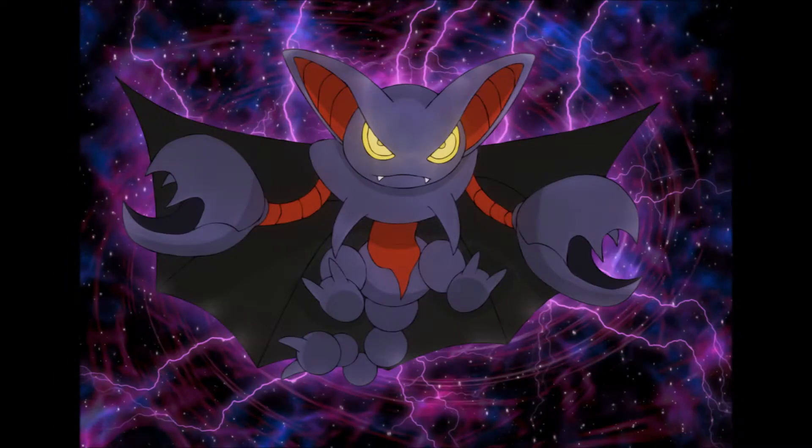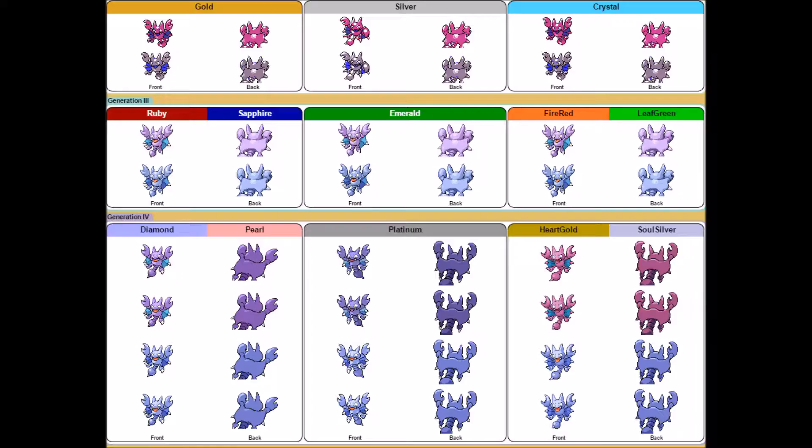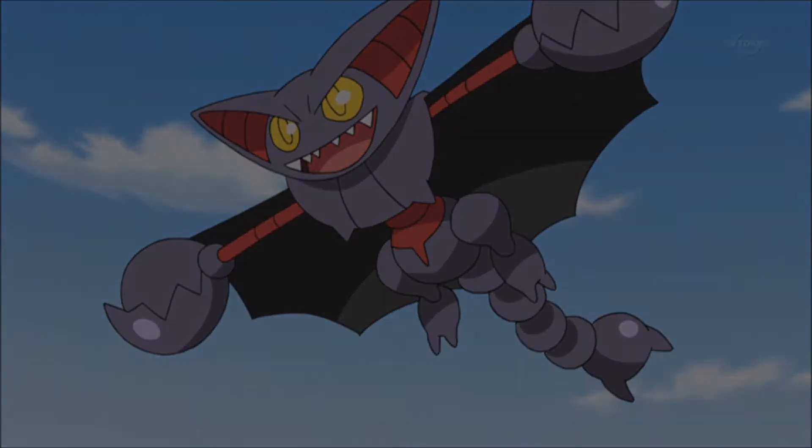Number 9! I just think Gliscor has a really cool design. The red outlines are amazing, the claws are cool, the wings are cool, and most of all, the eyes are really, really cool. I just think it's a unique design all around, and a huge improvement on the Pokemon that changes color every single generation. And come on — Poison Heal is also OP!